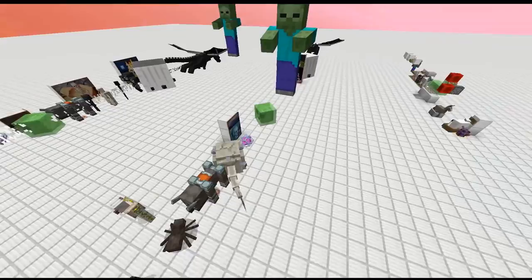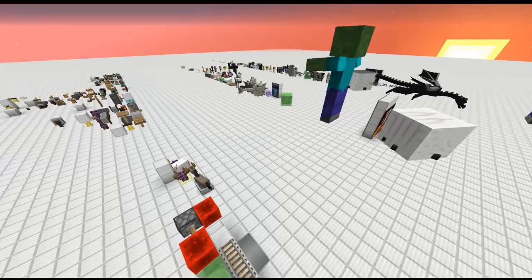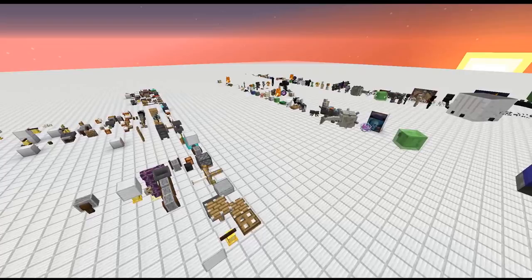In our last Twitch stream we went ahead and went through all these different types of entities that are new, as well as new blocks, and we discovered some new sizes of blocks as well as entities. They don't match any of the previous ones in previous versions, which is pretty awesome. So today I'm gonna go over some of the more unique ones.